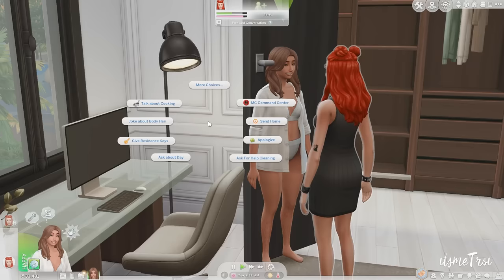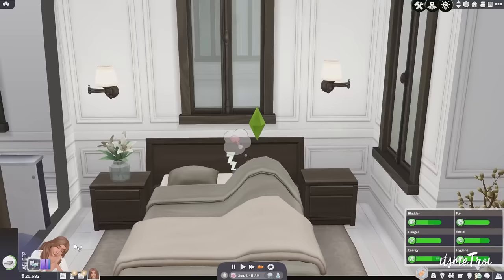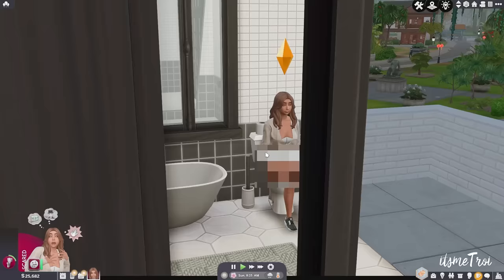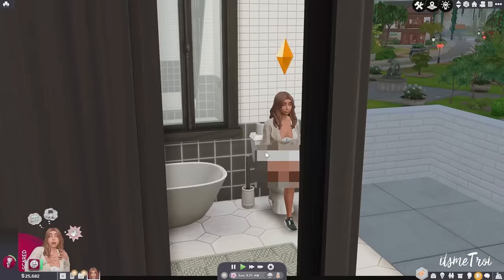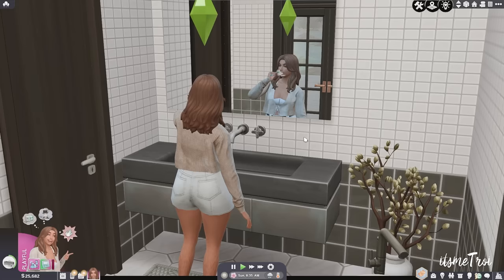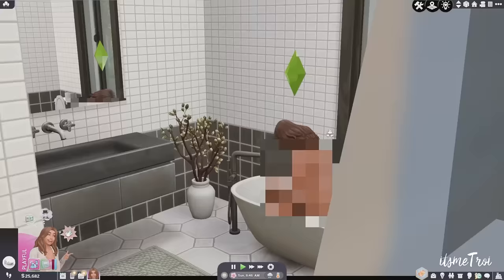Coming in at number seven is the Morning Routine mod, a very cute mod for sims who want a stable routine. In real life I get up, check my phone, go to the bathroom, do my skincare, take a shower, eat, then go to my office. Your sims can have their own morning routine too — go to the bathroom, shower, eat breakfast, brush their teeth. It's autonomous, so just keep that in mind.